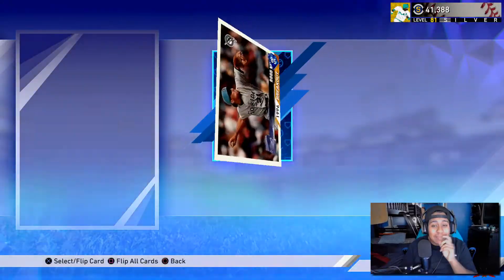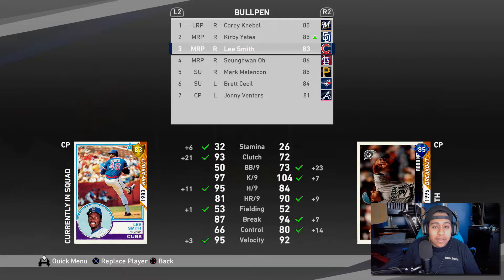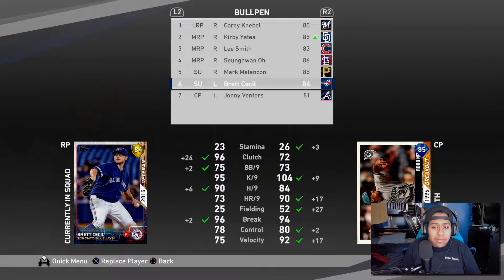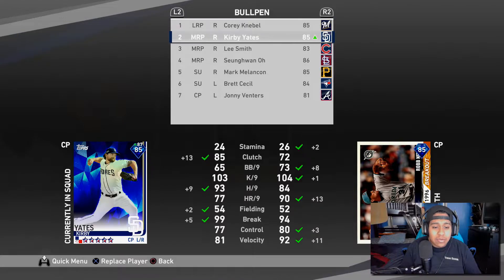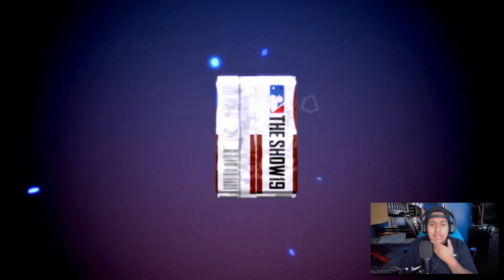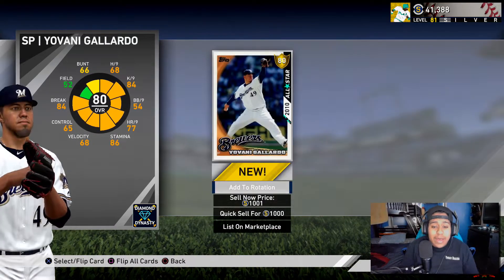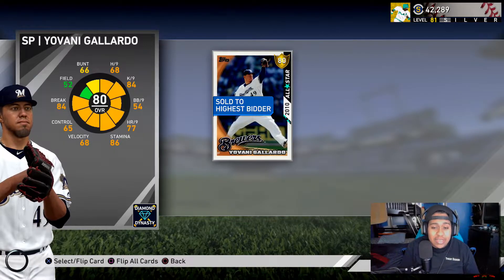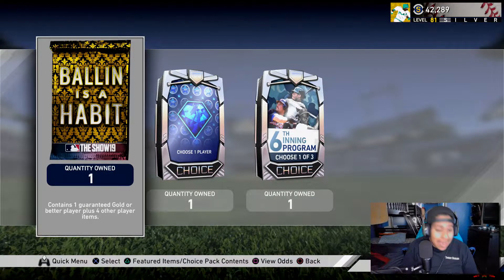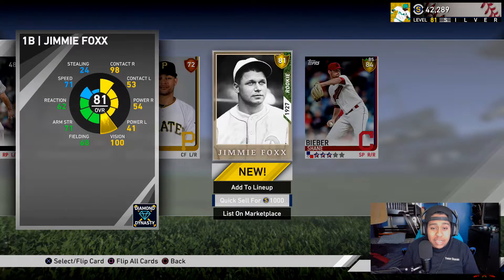Okay, we can't get mad — we got a Marlins diamond! Rob Nenn is definitely gonna be added to our bullpen. We're gonna put him in for Lee Smith. Edwin Diaz might have been the best case, but Rob Nenn is solid. Then we got a gold — I was hoping for Justin Bour, but we got Giovanni Galliano. Opening a Ball and a Hit pack — can we get a diamond? Not this time. We got Shane Bieber — don't get it confused, not Justin Bieber.